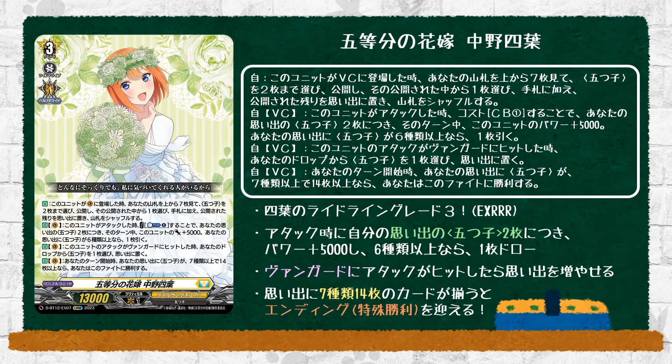Which brings us to the grade 3 with 13k power — the Quintessential Quintuplet Yotsuba Nakudo — which has the same first skill as every other quintuplet: when placed on vanguard, look at the top cards of your deck, choose up to two quintuplet cards from among them, put one of the revealed cards to your hand, the other goes to your memory, and shuffle your deck. The second skill is auto vanguard: when this card attacks, cost counterblast 1 — this card gets 5k power for every two quintuplet cards in your memory. If your memory has six or more with different quintuplet names, draw a card. All the memories build up to give Yotsuba strength, making her a little more unique.